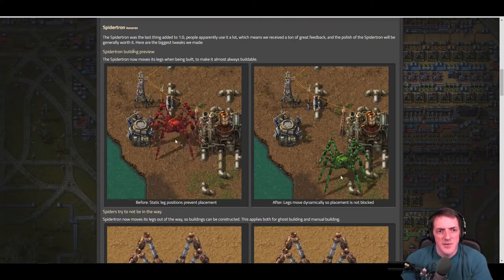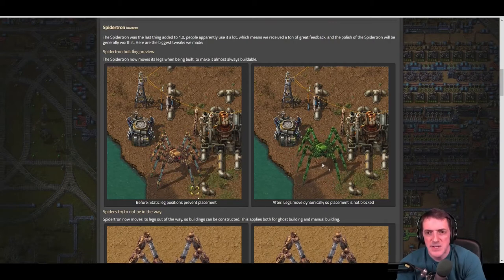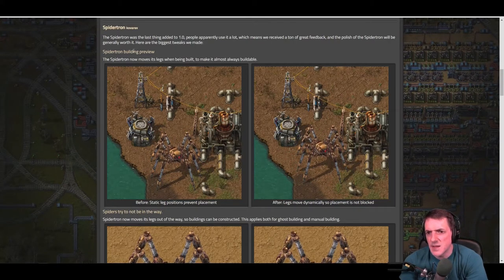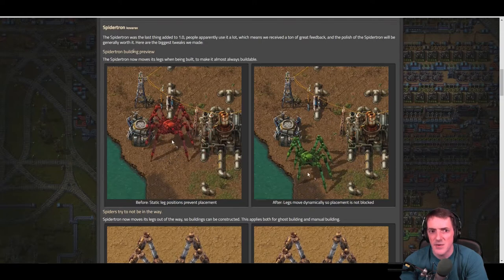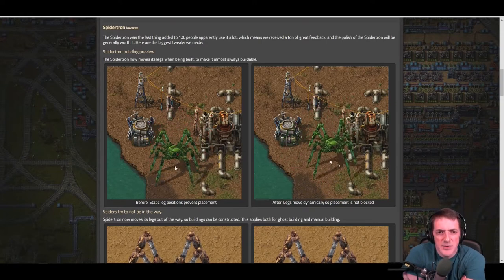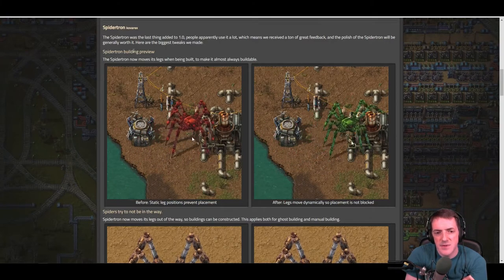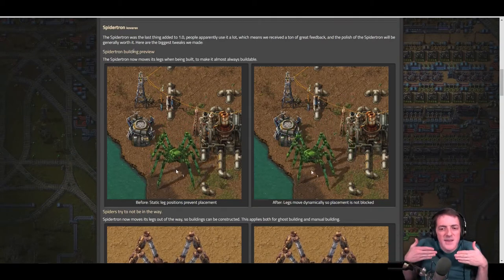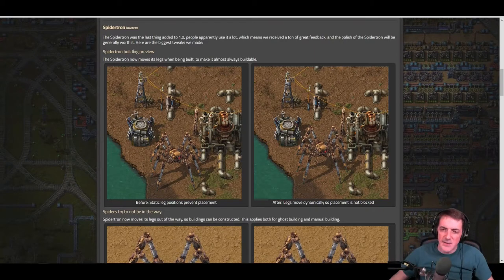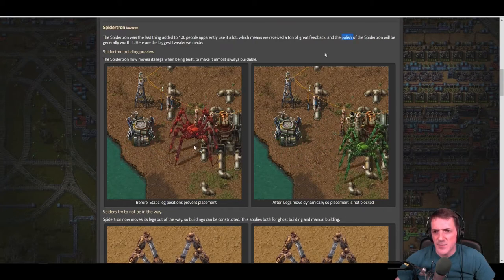Spider-tron from Kovarex: spider-tron was the last thing added to 1.0 and people use it a lot, which means they received a ton of great feedback and the polish was worth it. Here are the big tweaks: building preview — the spider-tron now moves its legs when being built, so it's almost always buildable. The legs flip around and shrink back to avoid water and nearby buildings. That is the right word for it — polish.